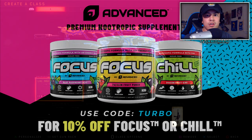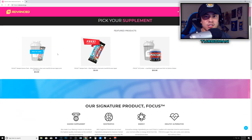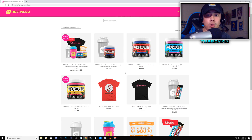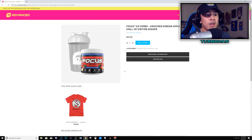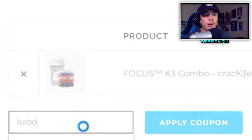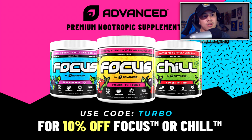Before we get into today's video, I want you guys to check out my sponsor. They're called Advanced and they make a powder called Focus. It literally just helps you focus on the task at hand. This is beneficial if you're trying to get those awesome gameplays — your senses are heightened. You can also use this at work or to study for tests. There's no crash and it's a healthy alternative to Monster or Red Bull. Hit the link in the description and use my code at checkout. If you buy $60 or more, you get free shipping.